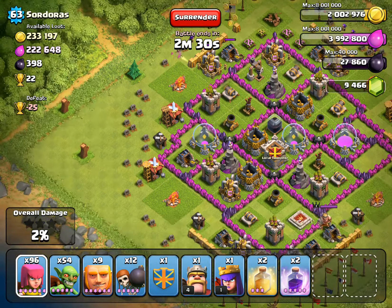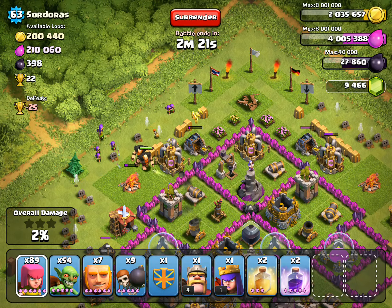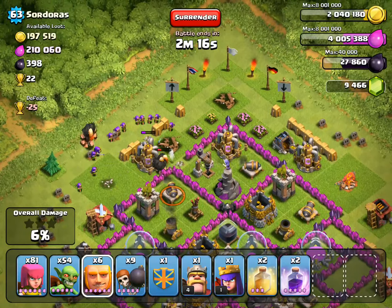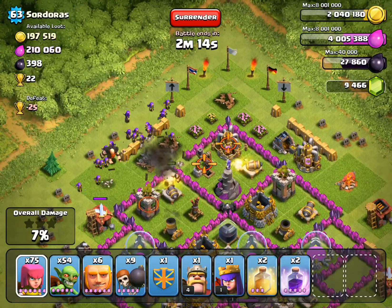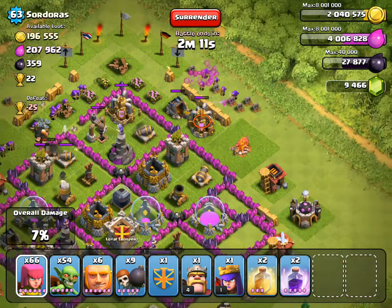Usually I try to take out all the mortars first, because they're the headache of all things. So send some giants and some wall breakers through, they should get their way in. Let's start at this angle now. Finally, we've got some wall breakers actually hitting there and going in.